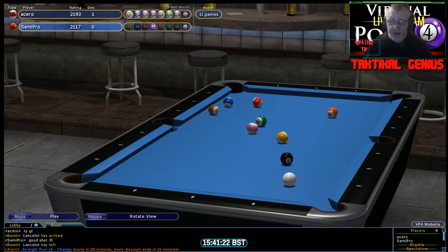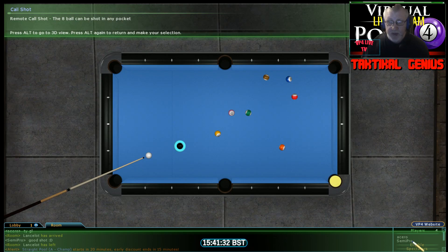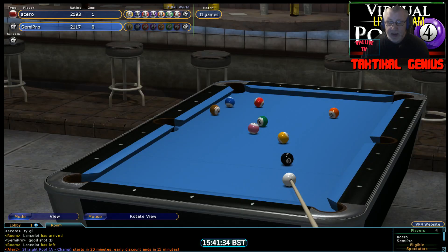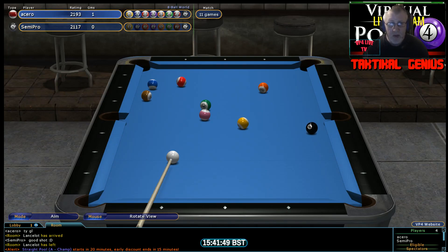Well now he's out of line and this is a problem. Semi Pro plays a lot on the UK pub table and the pace there is faster than this — and of course the balls are different. These players have got to get used to the pace of the table. So the chance is gone for Semi Pro, and Acero has a bit of work to do.